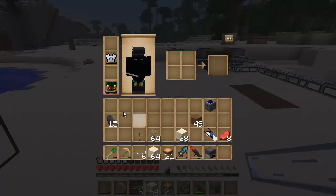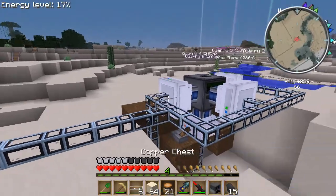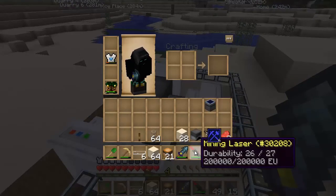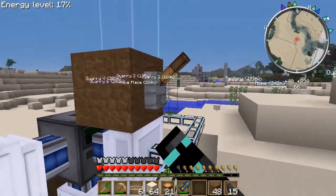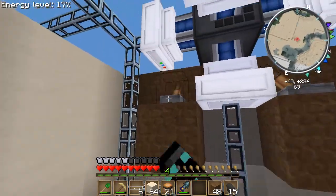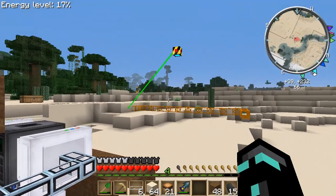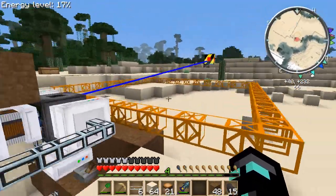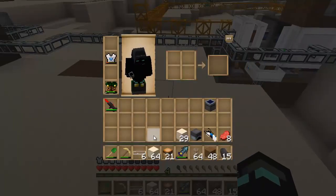The second option is a generator, which I personally find a bit better — not in the sense of resources, because it eats coal like nothing. You put a block there and then a lever. Once you turn that lever on, it starts working. This is the solar panel method running — all the engines are working. See how fast that is? That's actually pretty fast for a quarry. If you have a big quarry, this will work very fast.